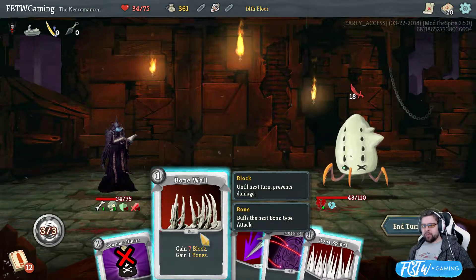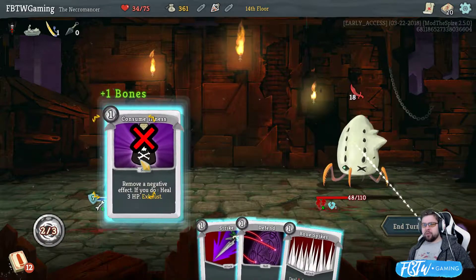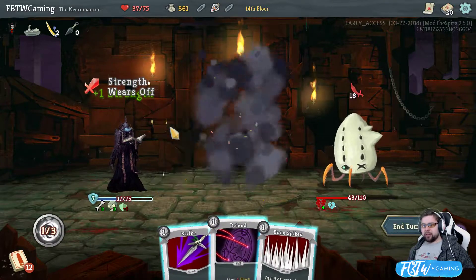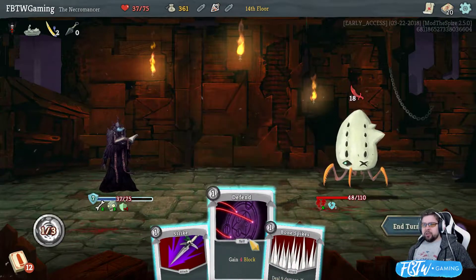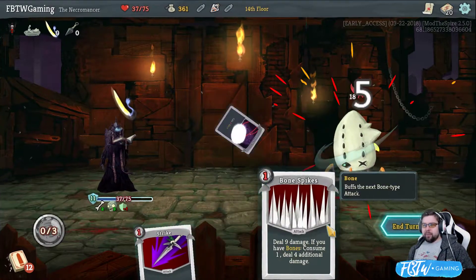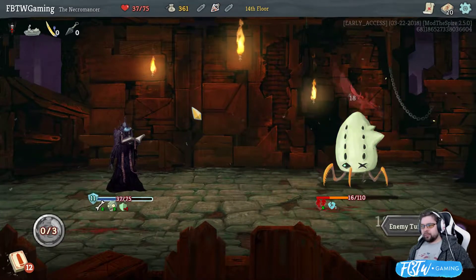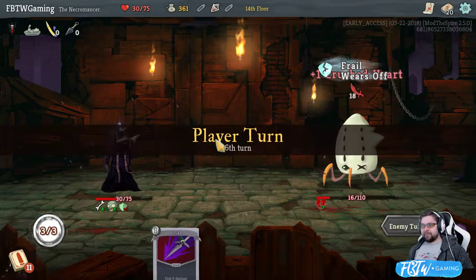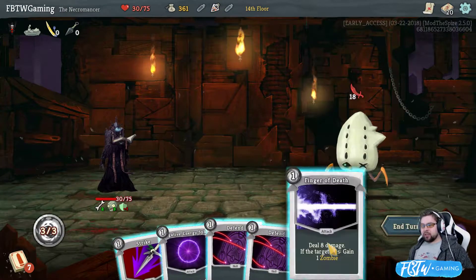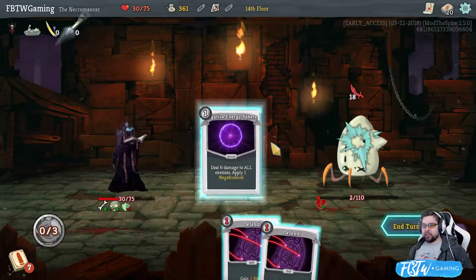Bone wall. Okay. So you bone wall yourself. Then you consume something and get a little extra HP. 18 damage. Frailty sucks. Wow. The crushed heart is starting to kill it. And by... Finger of death it. Strike it. And J-Spirit.